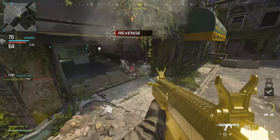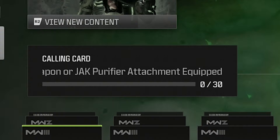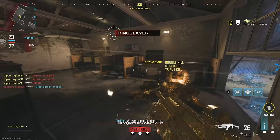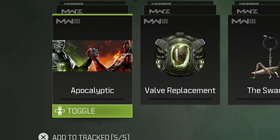The first challenge in multiplayer is to get 30 kills with the crossbow or the Jack Purifier. The Jack Purifier, for those of you who are unaware, is the underbarrel flamethrower. I used the Jack Purifier for this challenge, mainly because I think the flamethrower is really good and it's a ton of fun to use. You do have to be somewhat close to the enemy in order for the flames to reach them, but honestly the range isn't too bad. When you complete this challenge, you earn the Apocalyptic calling card.